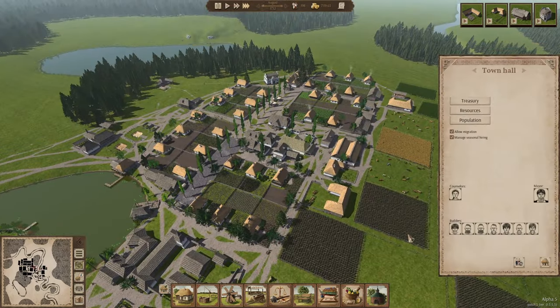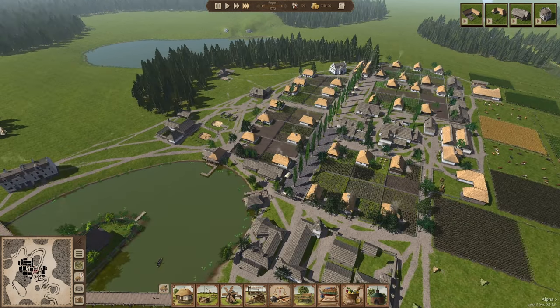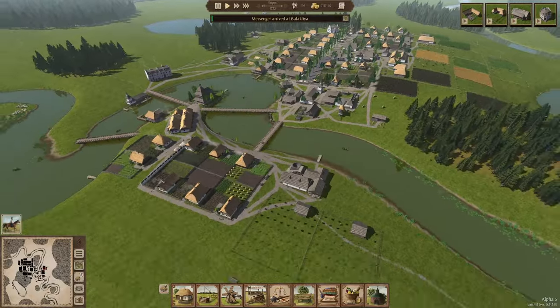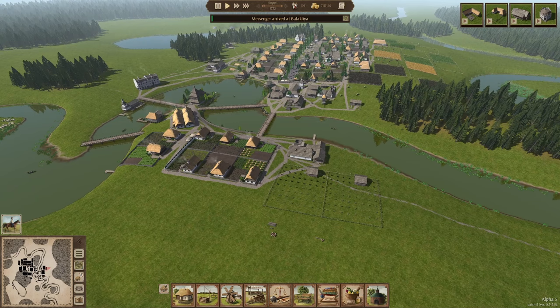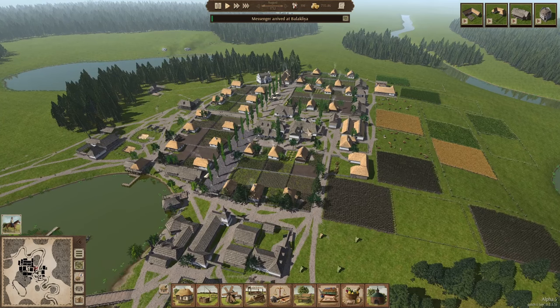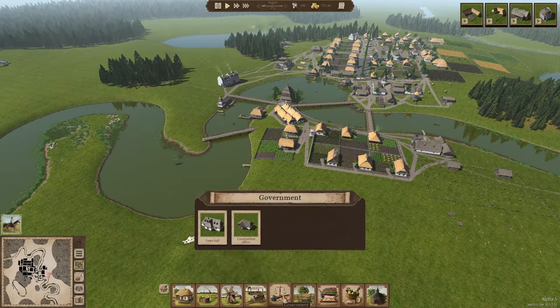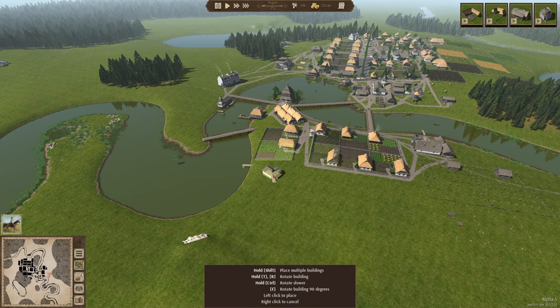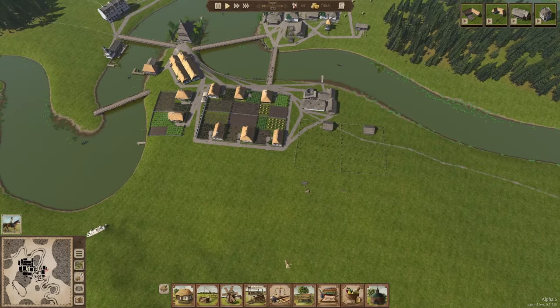I want to add another construction office. Currently we've got seven builders, which isn't bad on 200 population, but I want to gradually start adding more builders to the town. I'm thinking of placing the construction office more towards this side — they are currently operating from the town hall. We can build a small construction office and squeeze it in somewhere here, maybe by the trading dock. That would look nice.